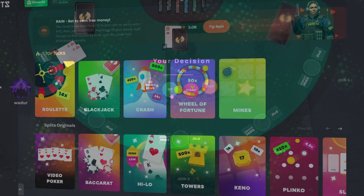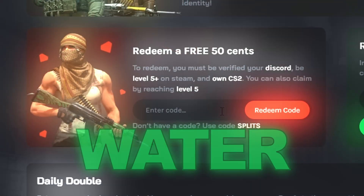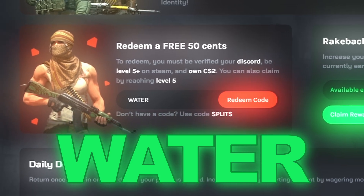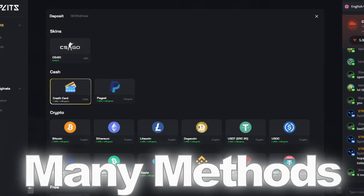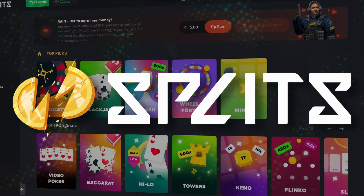This video is partnered with SplitsGG, a free-to-play site that offers plenty of game modes for you to choose from and enjoy. When you sign up and use code WATER, you earn a free 50 cents, plus plenty of other rewards that you have the option to earn. There are plenty of deposit methods to choose from and an easy withdrawal system for you to get your winnings. Just check out SplitsGG today.